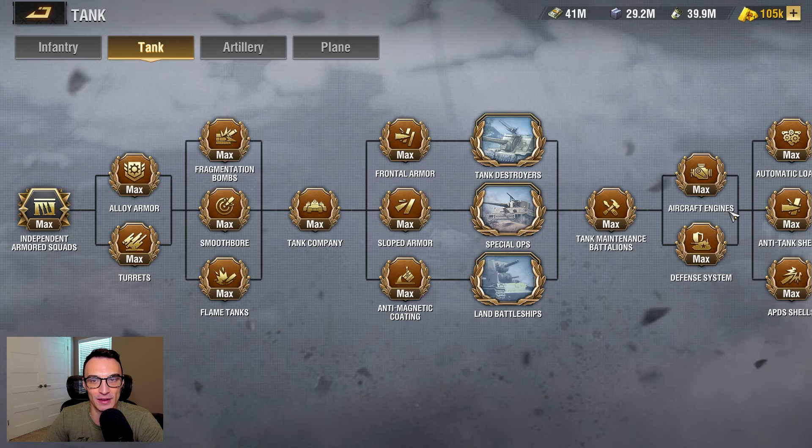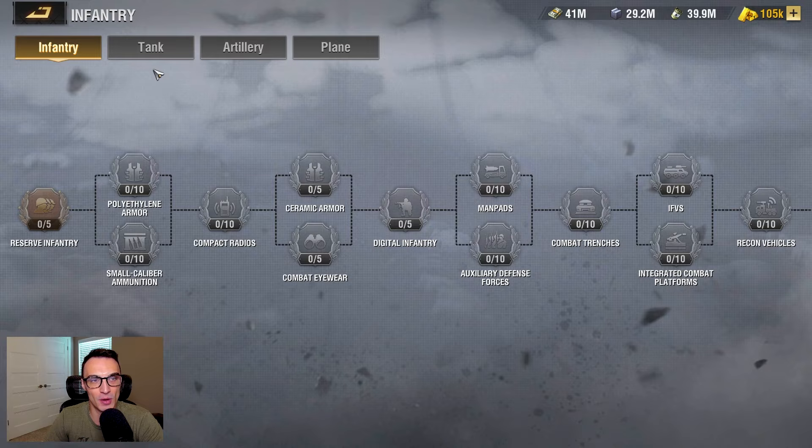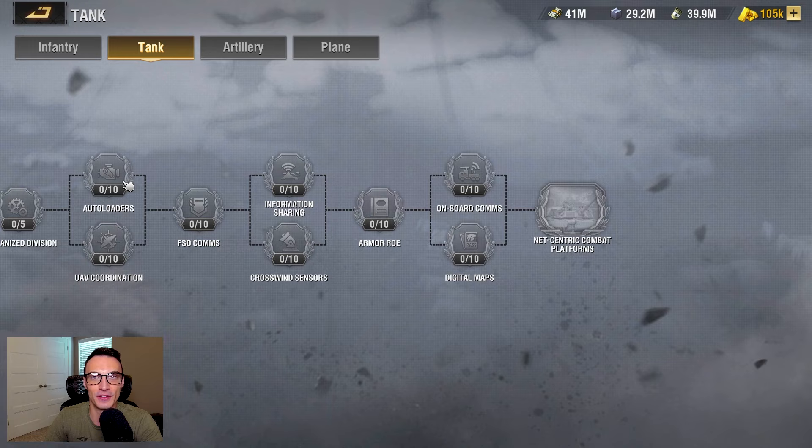My advanced combat tank tech is maxed out. Advanced combat artillery tech is maxed out and advanced combat plane tech is maxed out. I haven't even touched infantry tech. On modern war, I have gone all in on my tank tech and I am getting to about the halfway point. I've done the minimums to get here on these last few, and now I'm just waiting to get city badges to knock these out, then I will keep trucking onward until the very end and double back to finish anything I have not already completed.